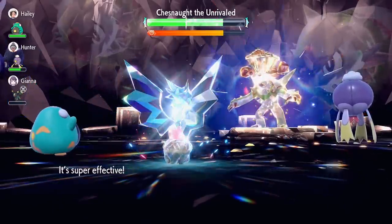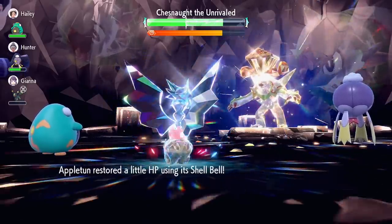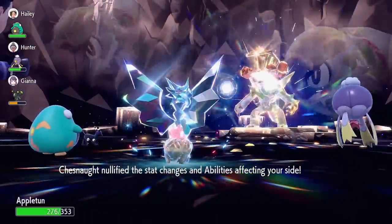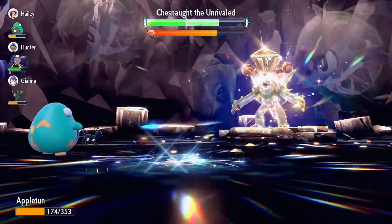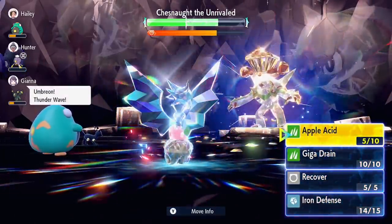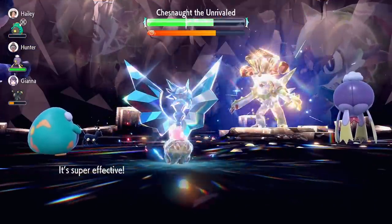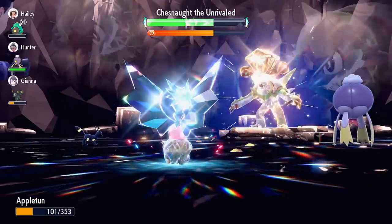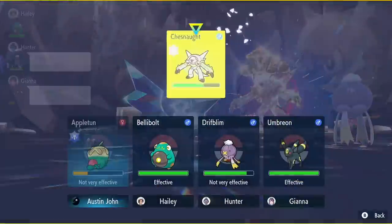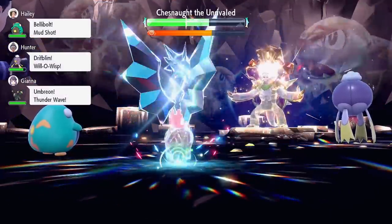Oh, I forgot to change my Tera type — I'm Tera Dragon, that might be a problem. Apple Acid has a secondary effect of lowering special defense, so we're still going to be lowering his special defense even during the shield. He's now going to nullify stats and abilities on our side, and we're still going to launch some more Apple Acids. That Hammer Arm's a little painful. Here's going to be our sixth and final Apple Acid — oh, that was a crit, not that I could really tell.